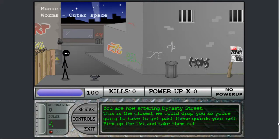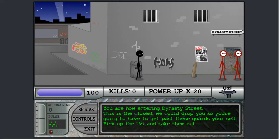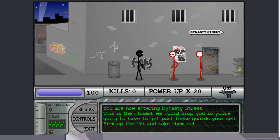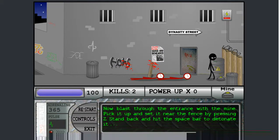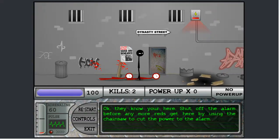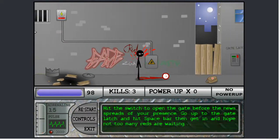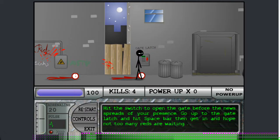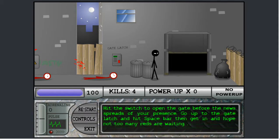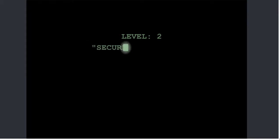Level 1, Dynasty Street. Now we're even starting off with a Newsy here. And we've got two Reds over here. Gunned them pretty easily. Got a mine. Set it here. Move back. Set it off on the fence, and we're moving forward. Pretty simple for level 1.